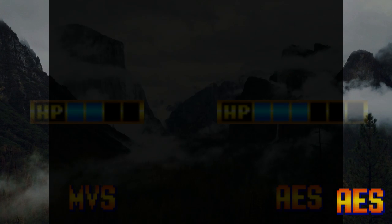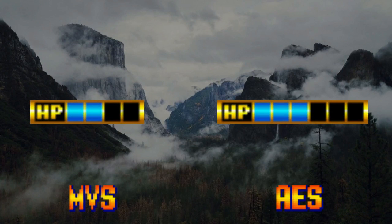Once you're in-game, difference number two is unmissable: your health bar. The home version gives you two extra hit points, making chunks of the game significantly easier.